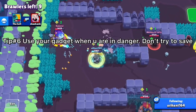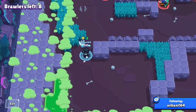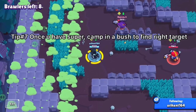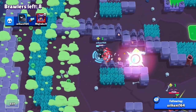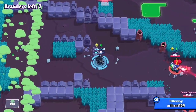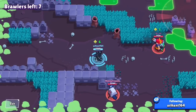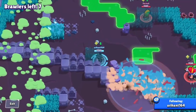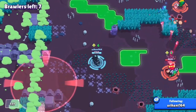I'm trying to get my super and checking bushes. A Darryl was here so I pop my gadget in case he rolls — I didn't want to take any risks, so I retreat. My next tip: once you get your super, stay in a bush and wait for the right opportunity. When a weak brawler appears, super onto them, use gadget, and it's a confirmed kill. Gadget is very strong but you only get two uses, so be careful.